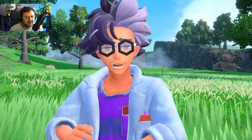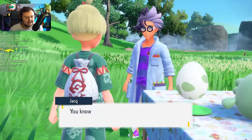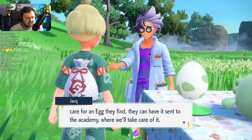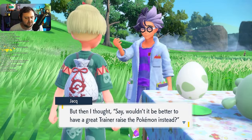Inside of this egg, you'll be given a — well, not a shiny — just a regular starter from Sinnoh. The starter choice you're going to be given inside of the egg is determined based on your starter that you chose, or the starter that was weak against you.